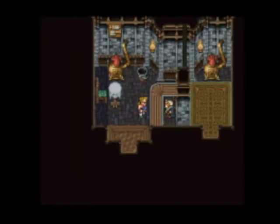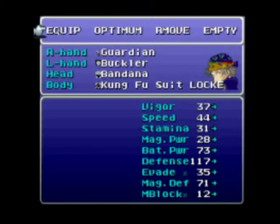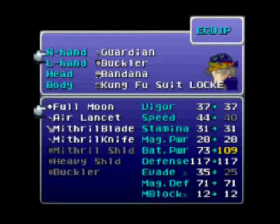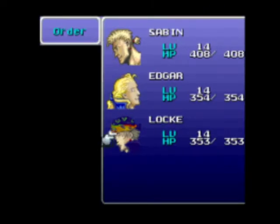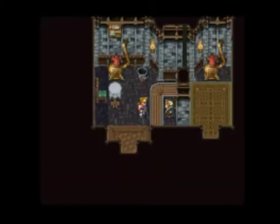Oh, I forgot about that! It's been so long since I've played this game. I had the Guardian on the whole time. He could have been dealing so much more damage with the air lancet that I had sitting right here. Son of a biscuit. I'll give him the full moon because it lets him do the same amount of damage from the back row. I like that a lot.